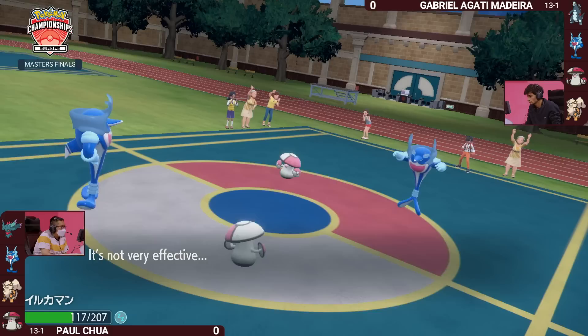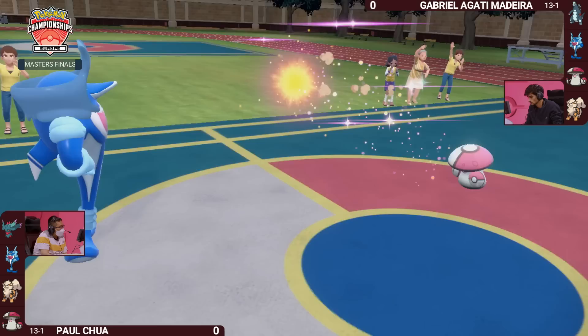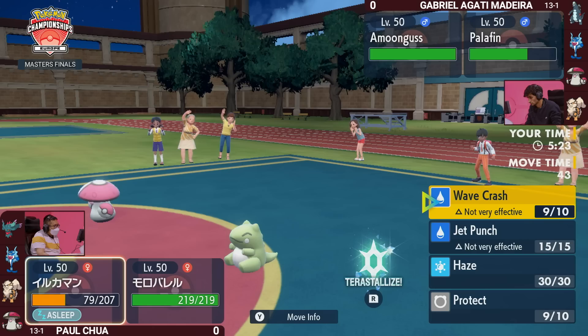Palafin moves first here — Wavecrash into the opposing Palafin only does about a third of damage. We're in this interesting situation where the Palafins can't do too much to each other, and the Amoonguses on the field can just heal up with Pollen Puff. Paul's Palafin isn't able to move and will have to take some double damage, sitting just below 50%. The Pollen Puff actually goes into the opposing Palafin trying to get a break, but it's not enough.